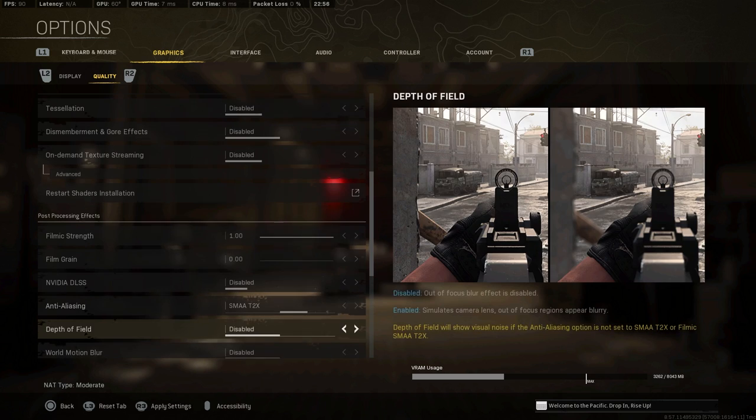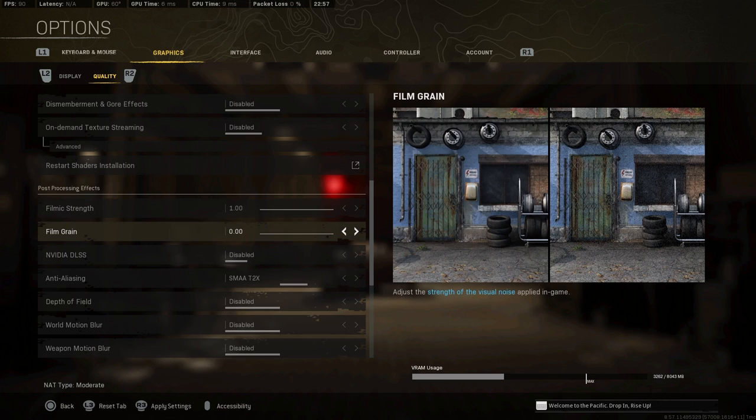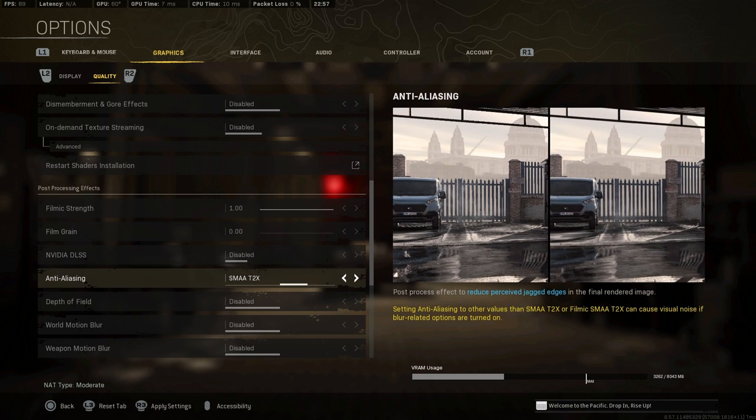Scrolling further down: filmic strength set to 1, film grain set to zero — always keep film grain at zero. I don't use DLSS but I run anti-aliasing on T2X for performance. If you don't like the blurriness turn it off — disabling anti-aliasing gives absolute max FPS. However, for clarity I recommend turning it up at least a little. T2X is the sweet spot for me. If you go filmic SMAA 2X it's too blurry with no clarity whatsoever.